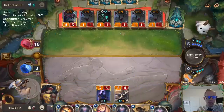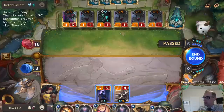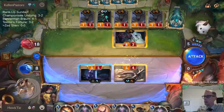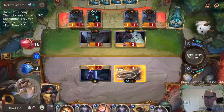We're eight for eight with cards that cost four or more after we mulliganed three. Besides that one Zed, all other 11 cards cost four or more. That's pretty crazy.